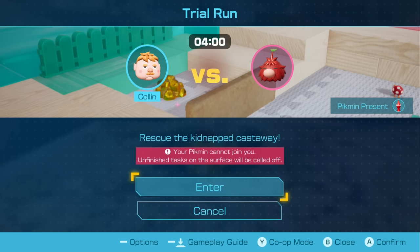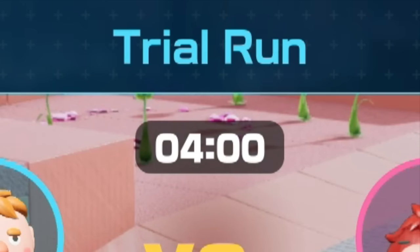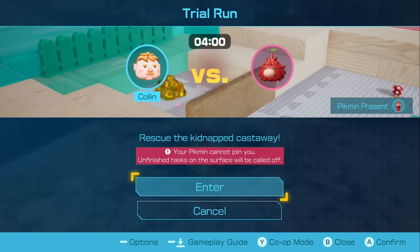Bridge, Roundhouse, new landing site — and shoot! Trial run! Did I skip the Red Leafling battle in the Sunspeckled Terrace? I guess I did, yeah.